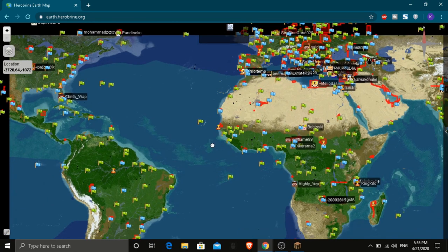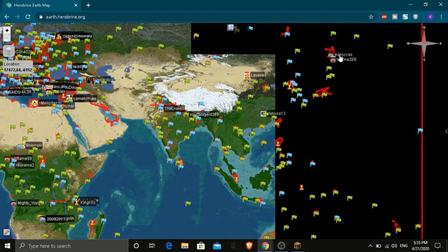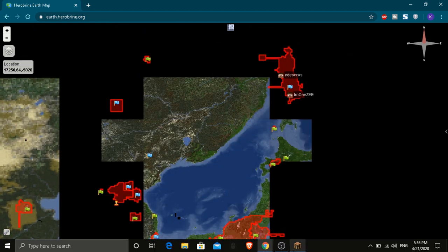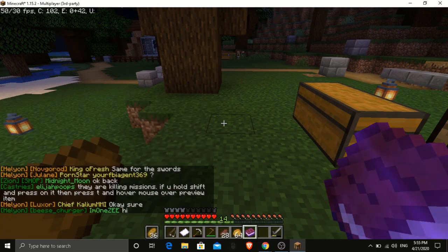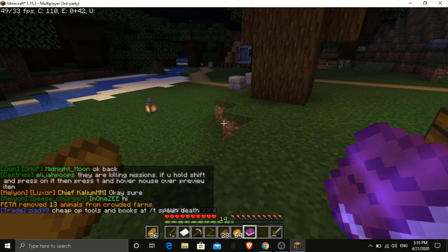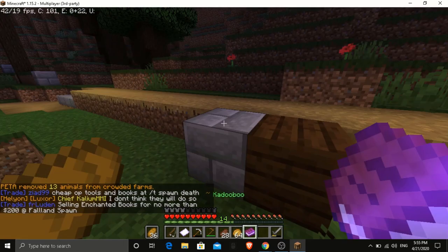The map is loading right now. You can find yourself on it — this is the whole world map. I am over here in the Japanese town area. My username is '1z', right here. So it's not fake, it's real, and you can play and join the server.